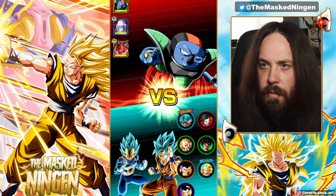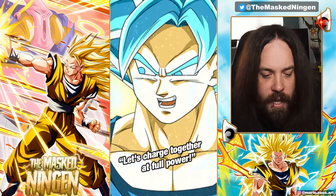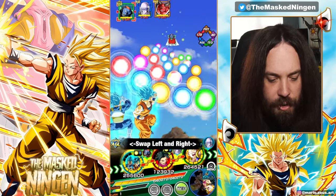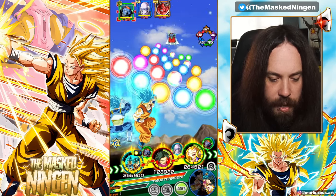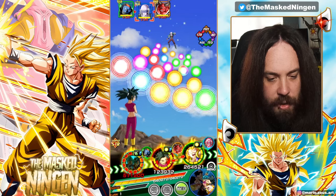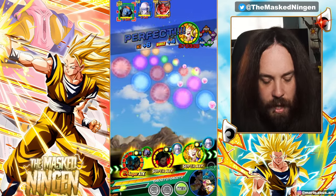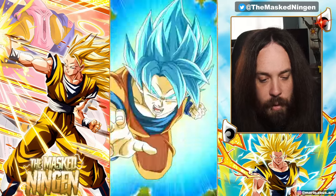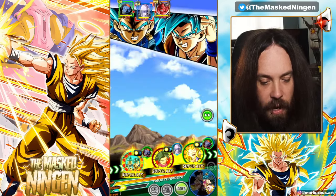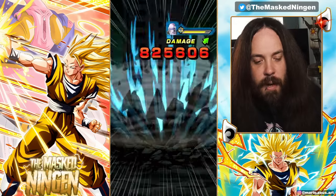We've got a decent enough starting rotation. The biggest problem we're going to have with this run - using the blue boys over Goku - is their biggest weakness: if we get to the point where their intro buff runs out and we haven't lost enough HP to fuse, things are going to go badly. We've ideally just got to hope we can take enough damage during the first few phases to get the ability to fuse, because once we get AGL Vegito Blue out we shouldn't have too much trouble.